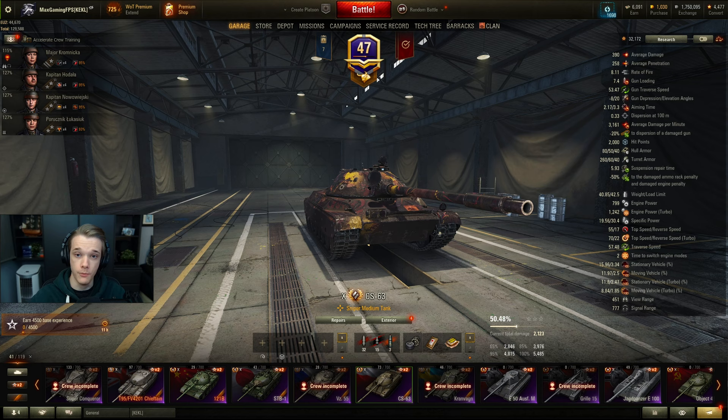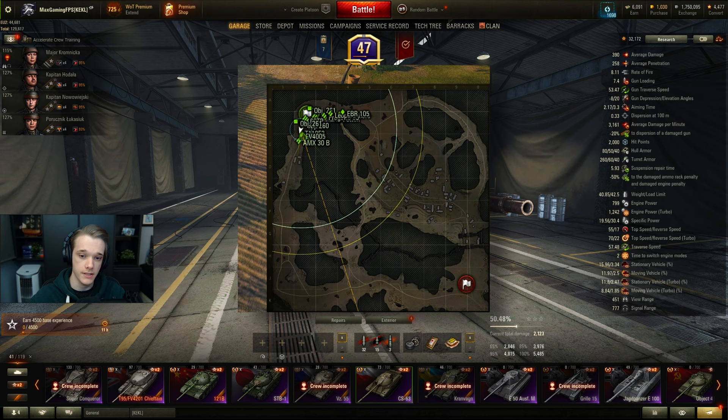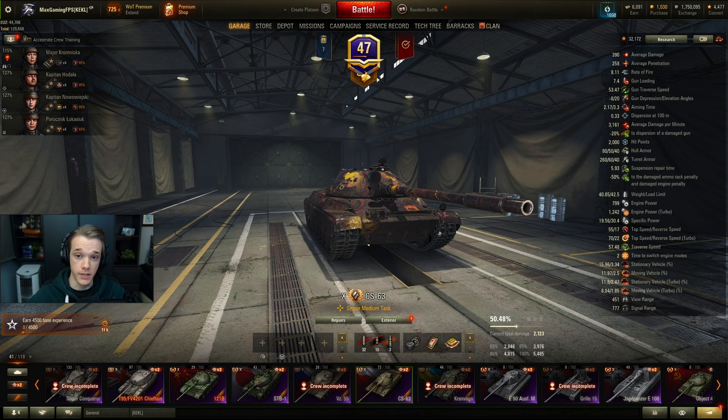First things first, you need to optimize your settings and also make your minimap bigger. When you're in game you can press plus and minus to actually increase your minimap size. I would suggest you go as big as you possibly can and then scale back from there to a comfortable size for you. The bigger the minimap the easier it is to see where the enemies are and how you can react depending on what is going on in the game.